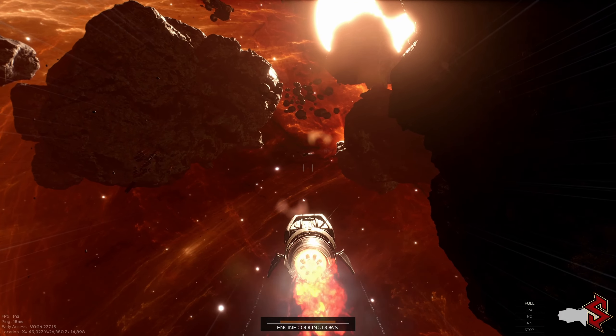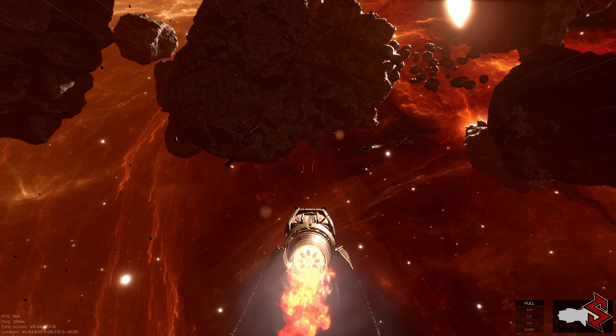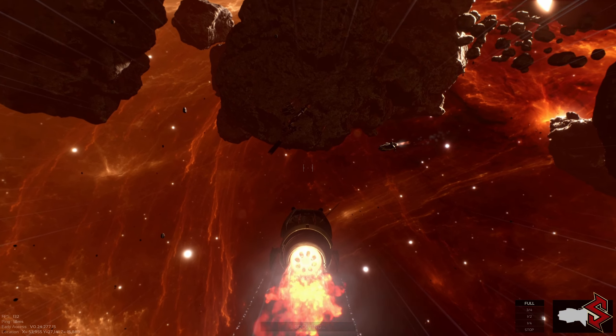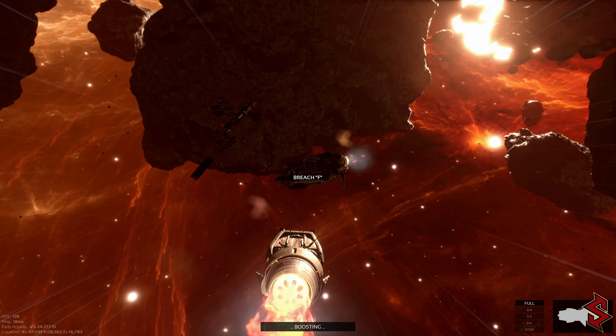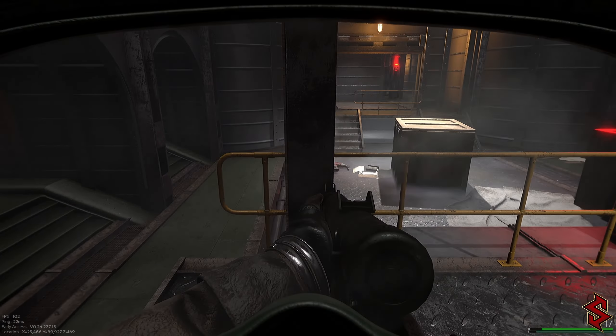Sooner or later, you'll get the feeling of what's an AI Ship and what's not, just with the way it's flying about. Once you see what you think is an AI Ship, go ahead and boost towards it if you have the boost available and breach it. Usually there are 3 bot AIs inside the ship — the commander of the ship and 2 crew members.